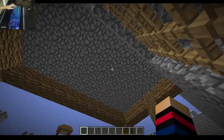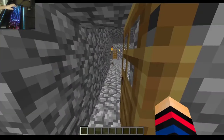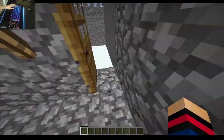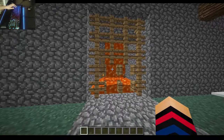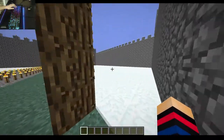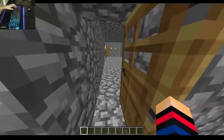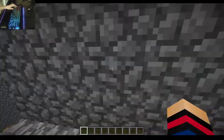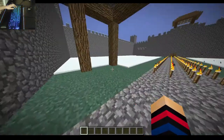This is the gatehouse, because up here — there's a lever. It's a lever. Boom. Lava. Boom. Lava. Turn it off. Boom. No more lava.